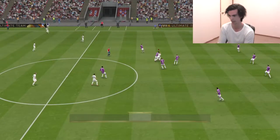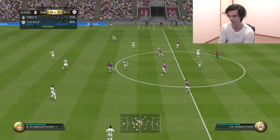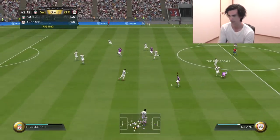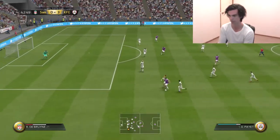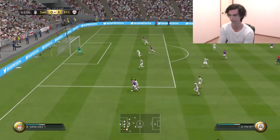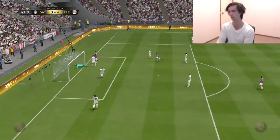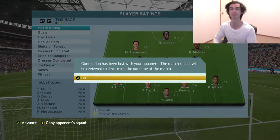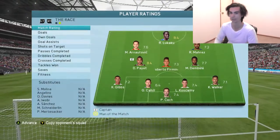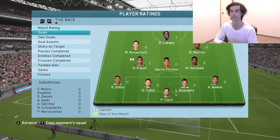3-0. Great steal by Riyad Mahrez, feeds it in the middle. Now Payet — still with the ball, trying to assess options. He's just a brute, you can't get him off the ball. Great cross — Lukaku, oh my god, Payet's a freak. Lukaku scored the header. Connection has been lost to your opponent. Goal to Lukaku, Payet kicked two — it's 4-0. We're into the final! But that was Dimitri Payet's last game, so I'm going to go buy the normal Payet.